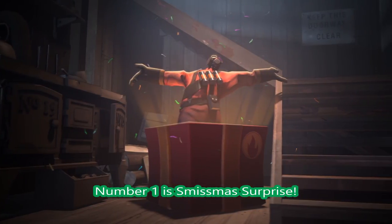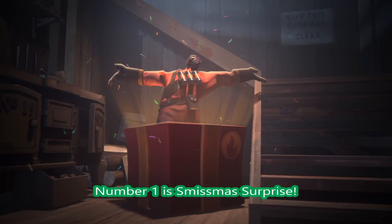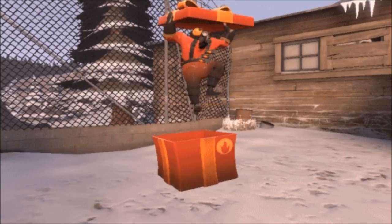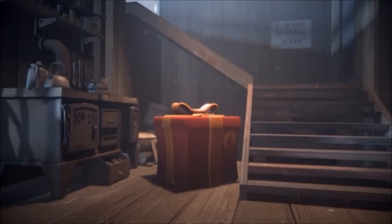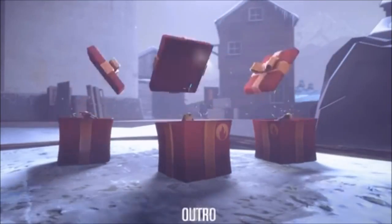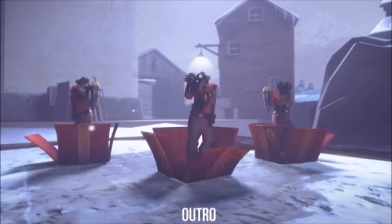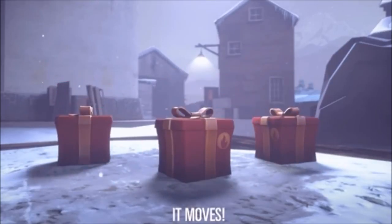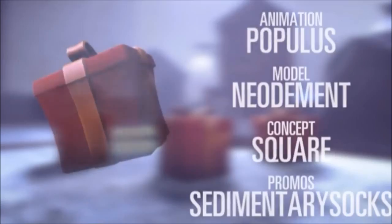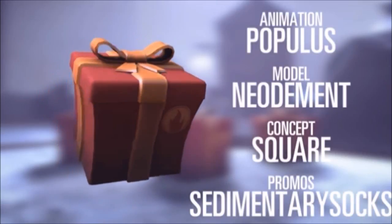And lastly, number 1 is Smissmas Surprises — a lovely gift from Pyro. How does it work? You go in the box, you look out waiting for someone, and then you open the surprise and burn your enemies to death. Pyro is so glad to see you as his present, and then he or she burns you to death. Cool intro, it loops, and there's an outro too. Oh my god, that's your gift — and it moves as well! Modelled and animated by a great team — well done all around.